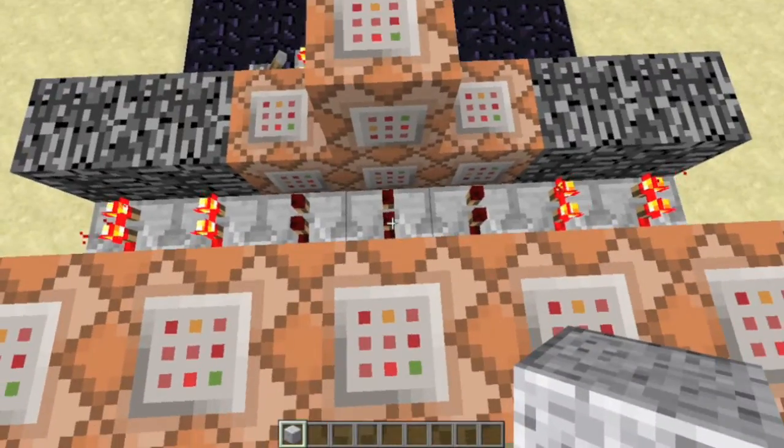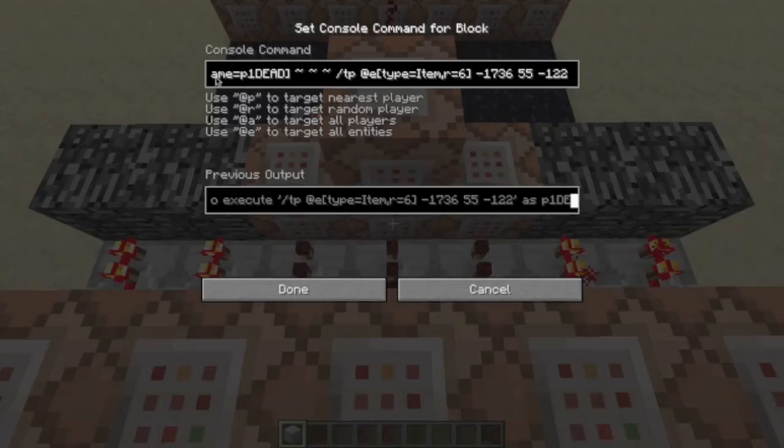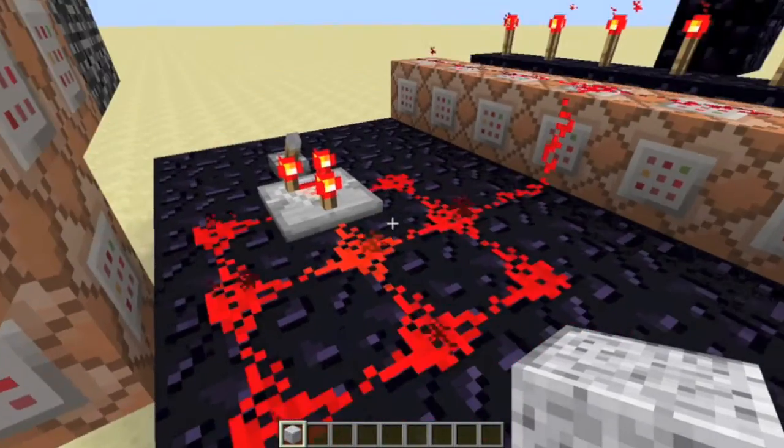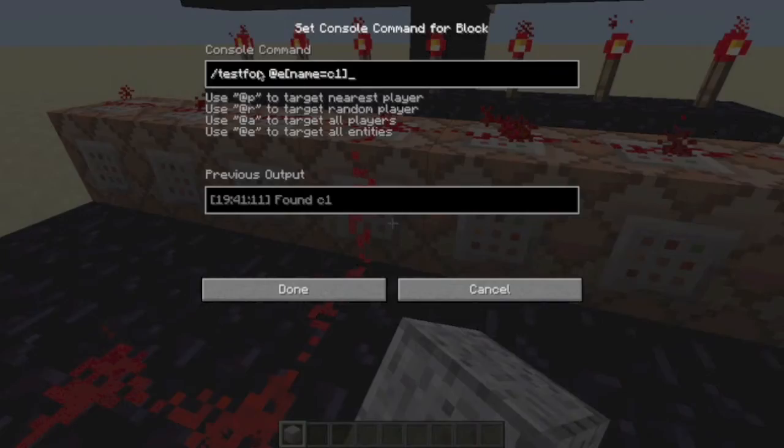About one tick later it will activate another execute command which will basically teleport any item in a radius of 6 to a certain point — right here. So right here is a fast clock testing for a creeper.